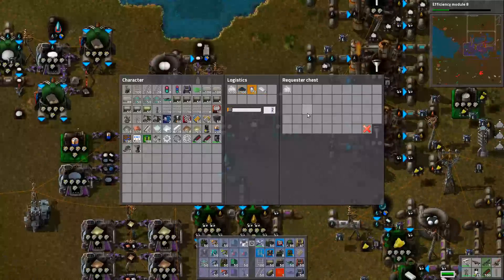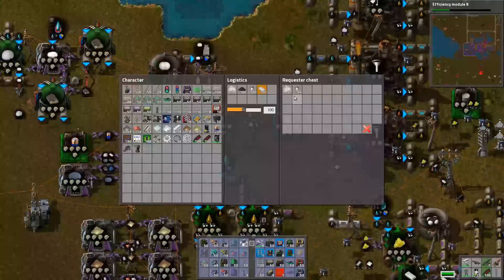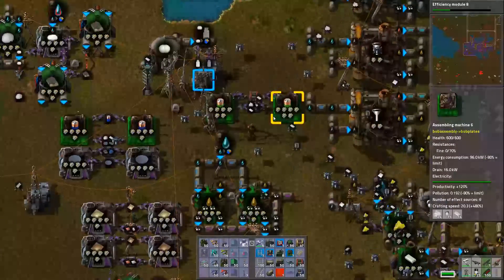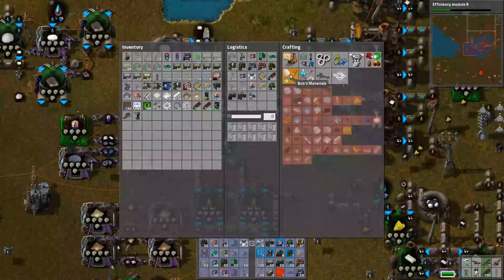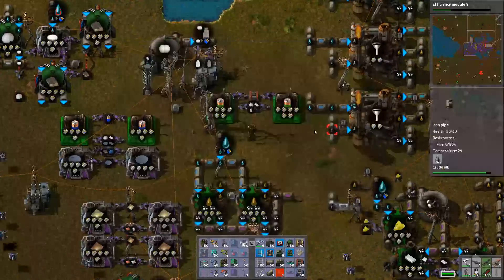Good thing I started making way more zinc, huh? I know we've got plastic. We've obviously got this stuff, and we've got zinc. So we just need to get silver oxide — figure out how the heck we make silver oxide. It looks like this. Silver oxide is made with silver nitrate and sodium hydroxide in a chemical plant.